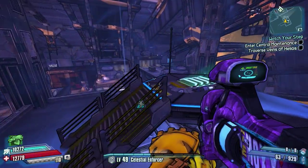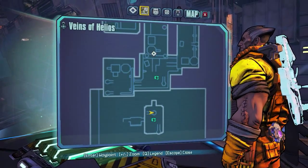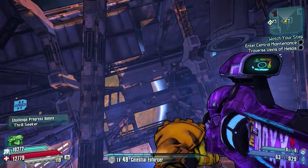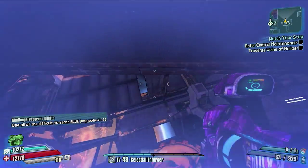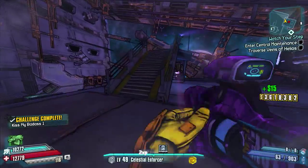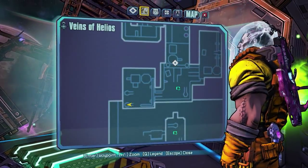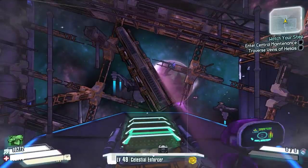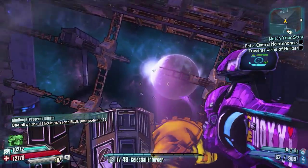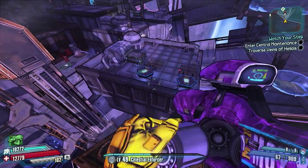Welcome back to Borderlands: The Pre-Sequel. Today I've got another Badass Rank guide for you guys. We're going to be doing Thrill Seeker, which is in the Veins of Helios. This is pretty much exactly the same challenge as the Jump for Joy guide I brought you a couple of days ago, where you had to activate the 10 green jump pads. This one is the same except you've got to use the blue jump pads — the only difference is one has a blue ring and one has a green ring around it.